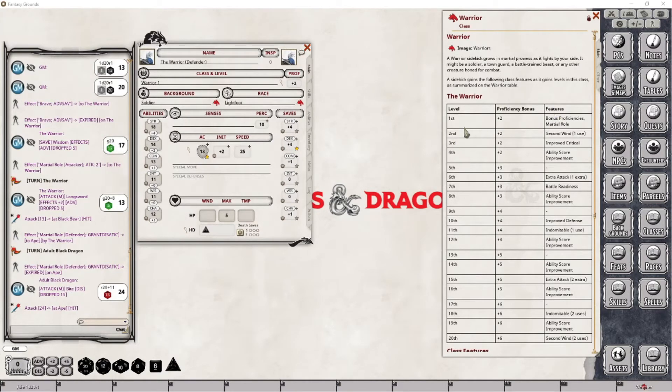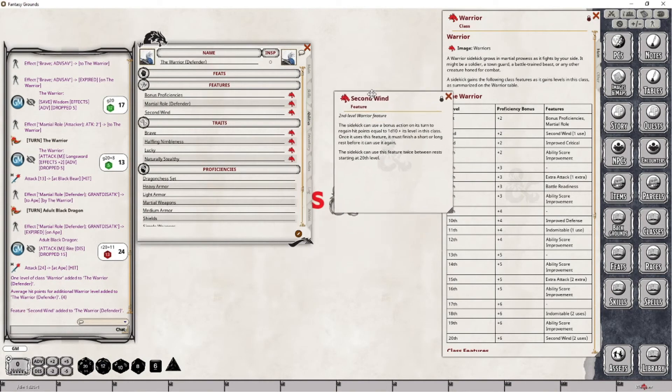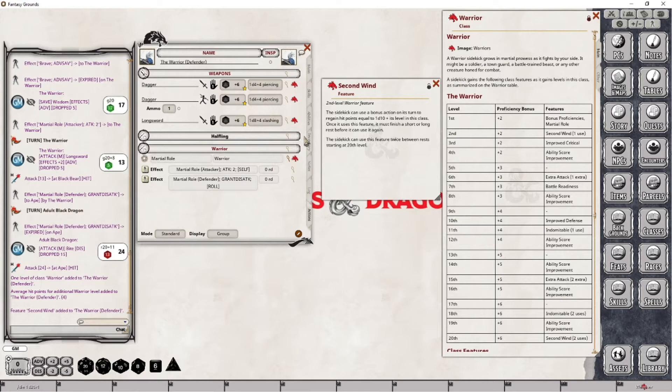So with that, let's take a look at what we're going to make use of at level 2. When we apply this level, the character is going to gain the ability to use Second Wind, and anyone who has a fighter-based class will understand what this particular skill does, but we'll go over it anyway. We will not be seeing an increase in the proficiency bonus, so we will focus solely on this. I'm going to drop this level into place and then go down to the abilities tab and pull open Second Wind, then scroll down to the actions tab, because we will be adding this to our group. The sidekick can use a bonus action on its turn to regain hit points equal to 1d10 plus its level in this particular class. Once it uses this feature, it must finish a short or long rest before it is able to use it again.